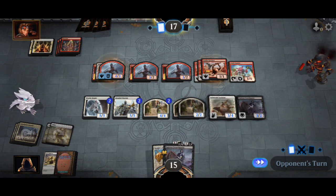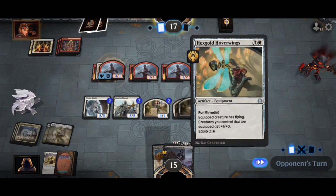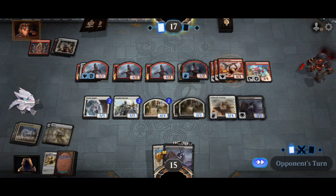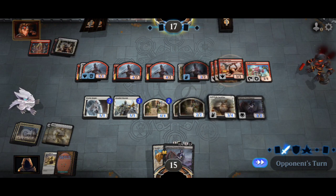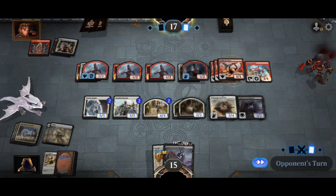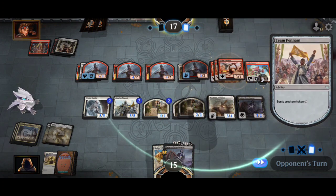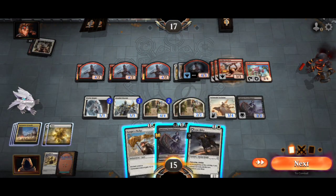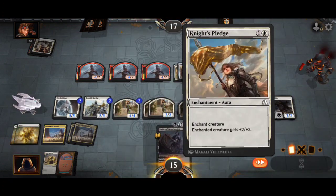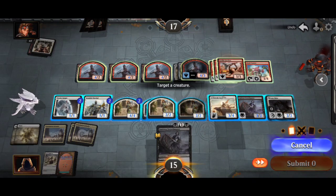With the creatures he currently has out, I can take out a good chunk of them if he decides to swing. I think I can cook up something pretty good here soon. If I can get a swamp pull, that'd be pretty huge — all I need is a swamp and I can make something nice happen. He's decided not to attack, so I'm going to go ahead and play him. We'll pop this and give it to you.